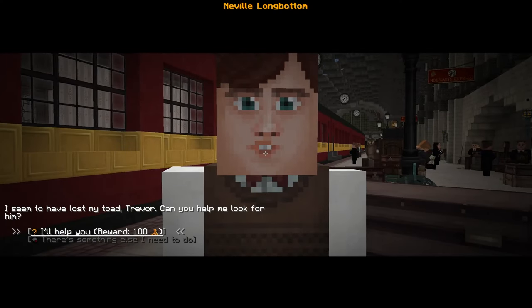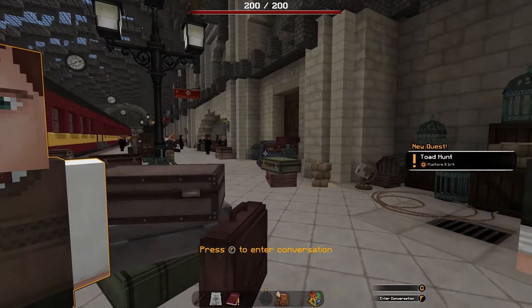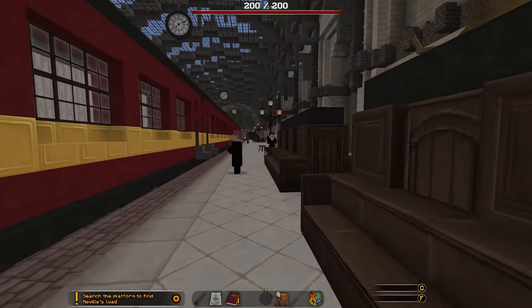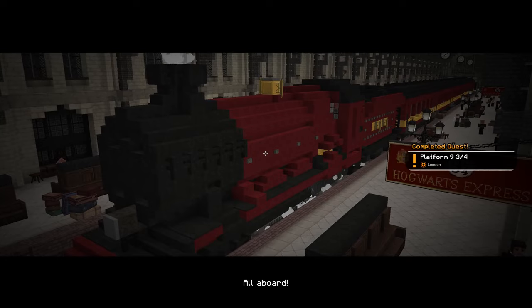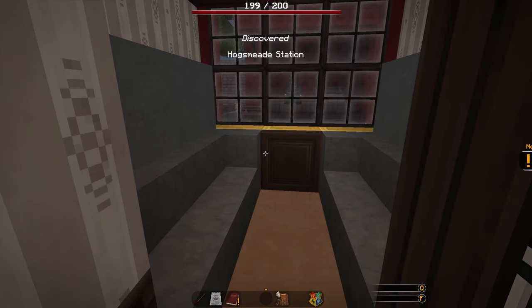Neville Longbottom is here and he's going to pay me a hundred bucks to find his toad. Maybe we should look around for the toad — that looks like a train conductor right there, let's talk to him first. So instead of finding the toad, I may have accidentally boarded the train and we are now going to Hogsmeade. I like how it all loaded in like regular Minecraft, but none of it looks like regular Minecraft.